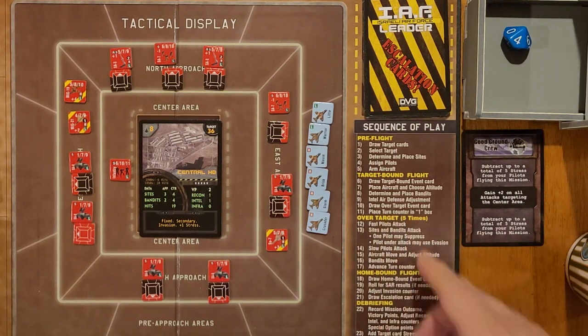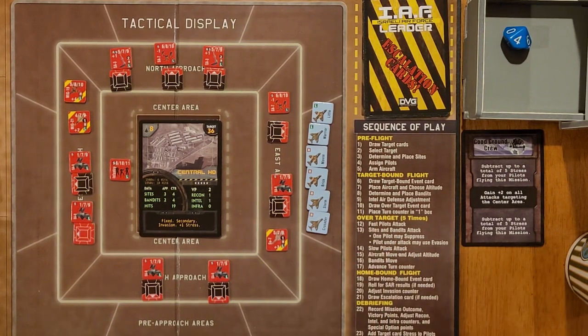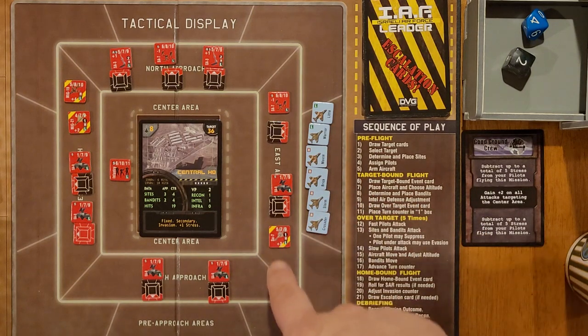We put our turn counter on turn one. Fast pilot attacks - I don't have any fast pilots, all of my pilots are slow. So we go to the sights and bandits attack. One pilot may suppress and a pilot under attack may use evasion. The only one that can fire right now is our SU-7 because he has a range of one, and he can go high or low. So we have six possible targets. We'll go: Little one, Mouse two, Brick three, Warrior four, Storm five, Crusader six. I'm going to roll my D6. We got a two - that's Mouse. Our SU-7 is attacking Mouse.